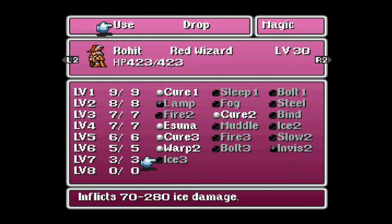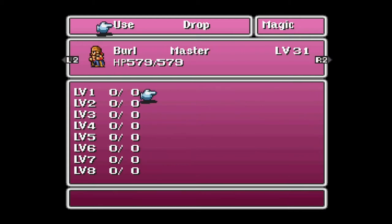If you take a look at Rohit, he has access to Ice 3 which is a level 7 ability. Since he is now a red wizard, he can tap into some of these extraordinary spells that will become available not only here but in other places that we will be visiting soon.